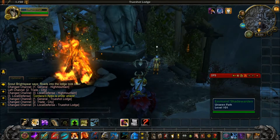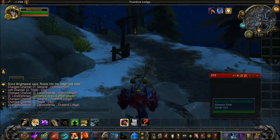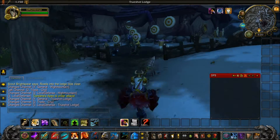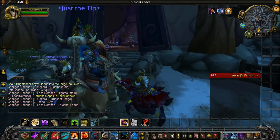Here's the NPC to do your artifact weapons with all three specs. We're going to be moving on to the main building. Here's the target dummy to test your DPS, and we're going inside.